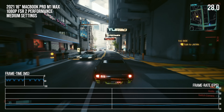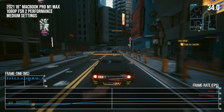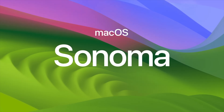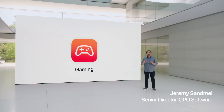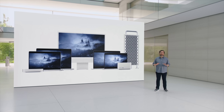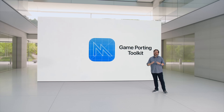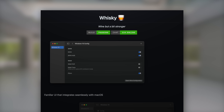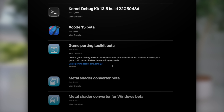Actually getting the Game Porting Toolkit set up on a modern Mac is a fairly simple process. The first thing you have to do is upgrade your Mac to macOS 14 Sonoma, which is only available as a developer beta at the moment. Unlike prior macOS betas, it does seem like anyone who has updated to macOS 13.4 can upgrade to the Sonoma beta, not just those who have paid to be in the developer program. From there, the easiest way to get set up is to download Whiskey, which is essentially a graphical interface for Game Porting Toolkit. Then download the disk image file for Game Porting Toolkit, boot Whiskey, and drop it in.